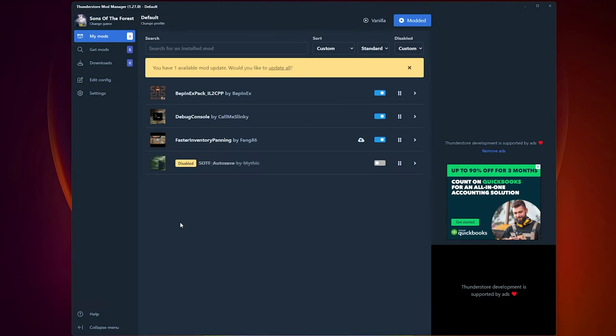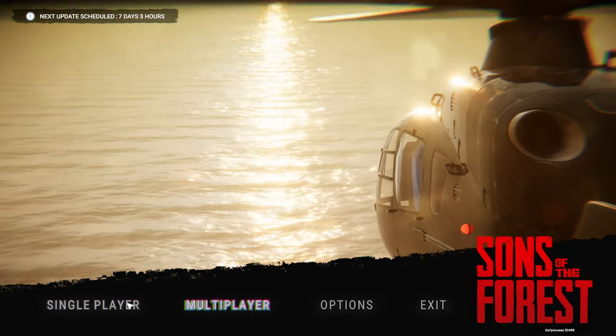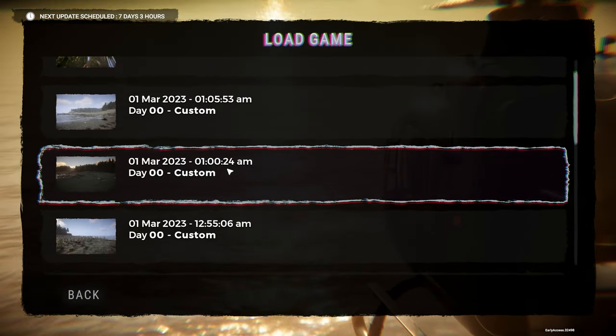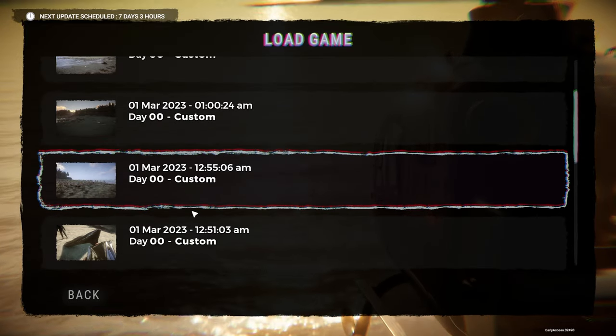Just as a heads up: people can access the debug console if they are joining your server or multiplayer session and they have this mod activated. So if you go into a friend's session you're able to use these commands too — just be aware of that if you're the owner of a server. Once your game launches, go into single player or multiplayer and, just to show you, here are all the auto saves that were happening every five minutes — it does create a separate save each time, so please be careful.